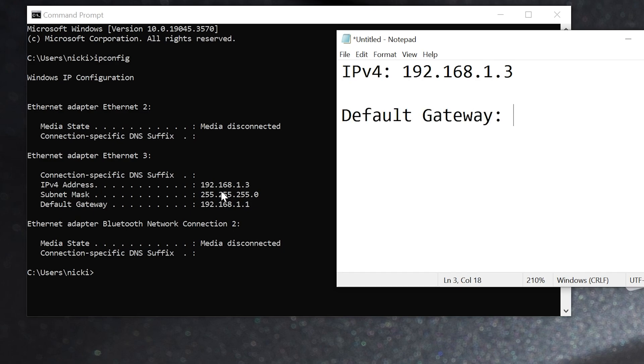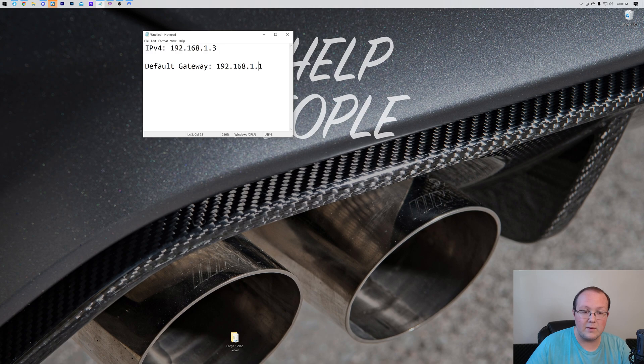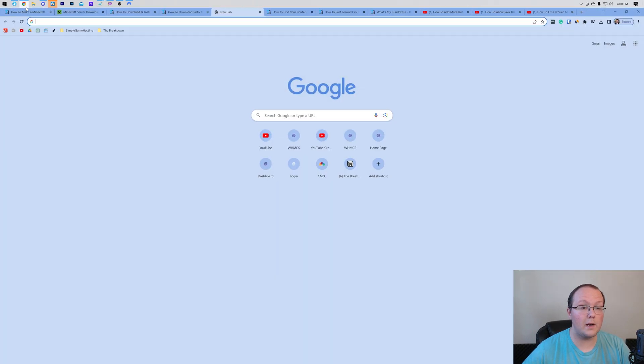For the Default Gateway, you may have one that includes numbers and letters. If so, use the one that's just numbers — it will be listed below the alphanumeric one with colons. In my case the Default Gateway is 192.168.1.1, and yours will be in a similar format with three dots. Once you have both values noted, close Command Prompt.